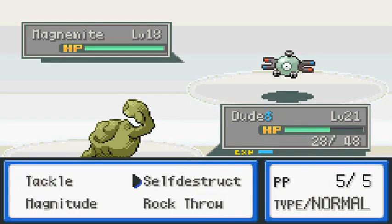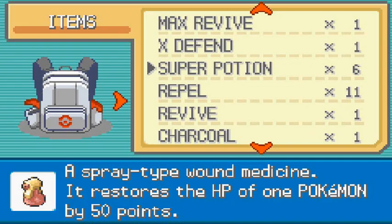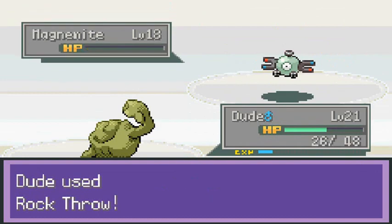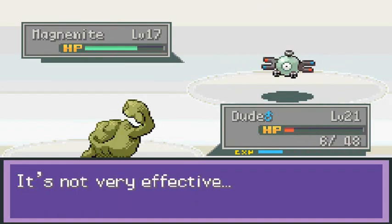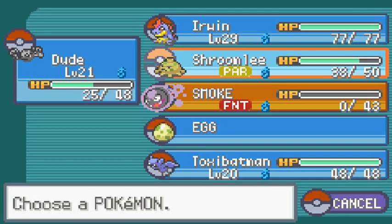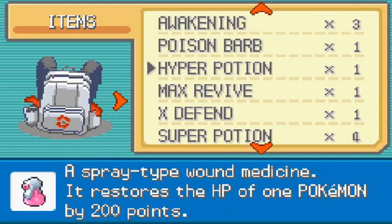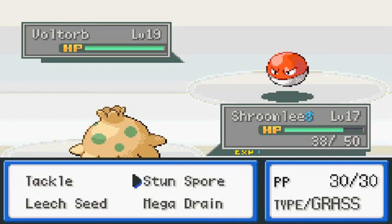Almost fainted right there - let's use Rock Throw. I have to heal my Pokemon again because this guy's Sonic Boom is going to kill me. There we go - Shroomly grows to level 17! This guy has multiple Magnemites and I'm having to use Super Potions. Finally got a Voltorb, a Pokemon we can actually go up against.